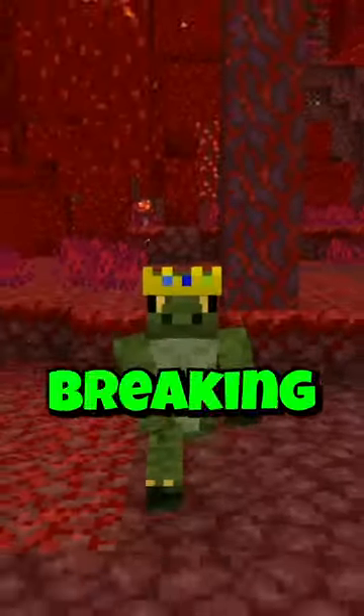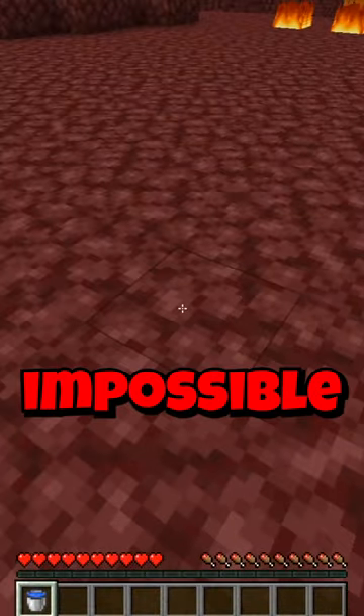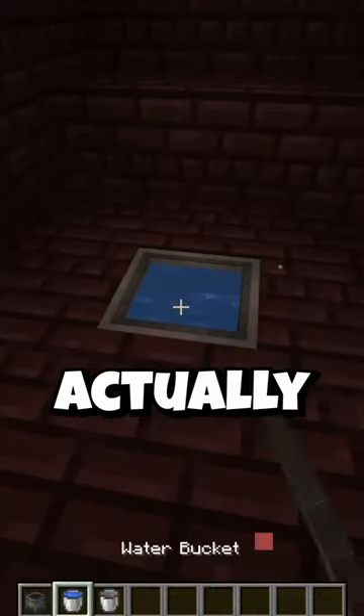Minecraft is famously known for having a lot of really weird glitches, but one of them is way more game-breaking than the rest. Most people know that it's impossible to place water in the nether, but with the help of a cauldron, you can actually place some down — but it gets a lot crazier than that.